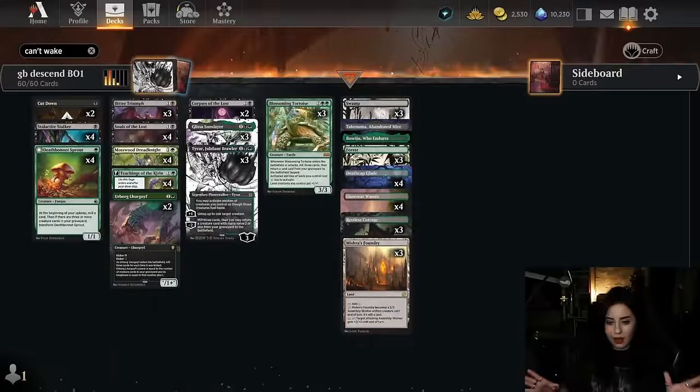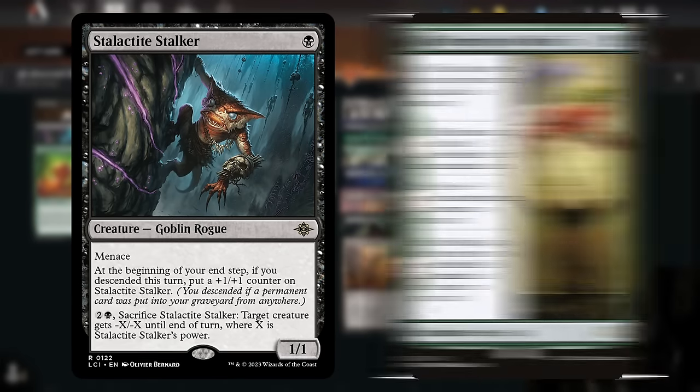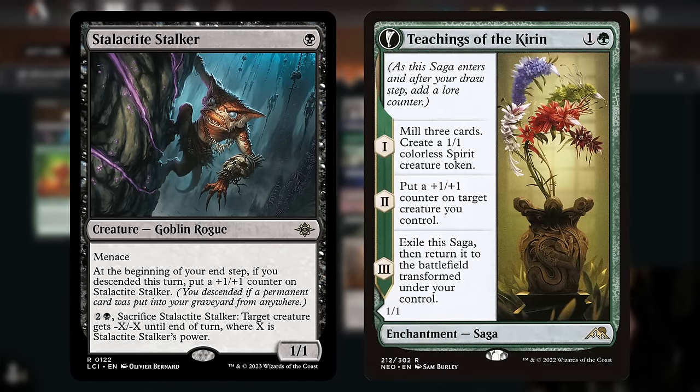This deck centers around the descent mechanic, which is putting a permanent card in the graveyard from anywhere. This deck consists of two types of cards: our descent payoff cards like Stalactite Stalker, and our descent enablers like Teachings of the Kirin. Let's have a look at our descent payoffs first.